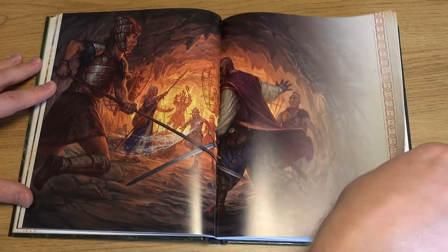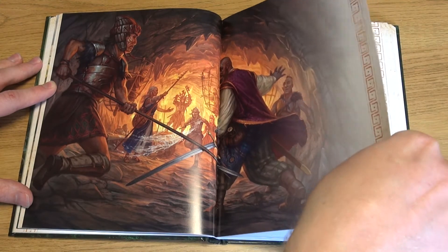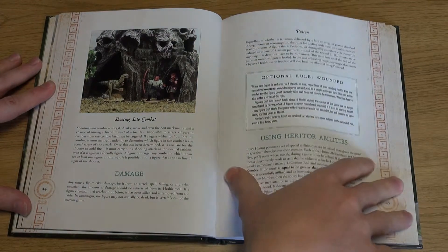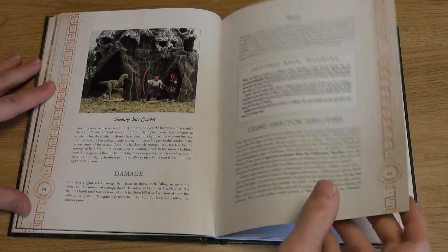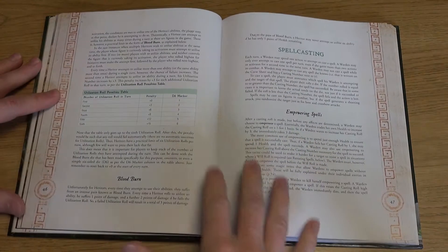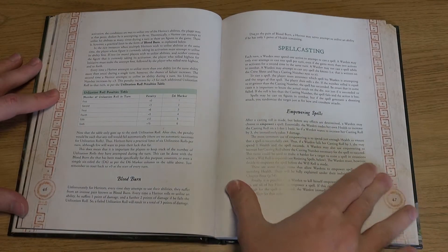In addition, hereditor abilities come with a price — the Blood Burn — where hereditor characters automatically receive a number of points of damage whether they are successful or not, although they suffer more damage if they fail. Consequently, the health of a hereditor suffers the more often they use their abilities.